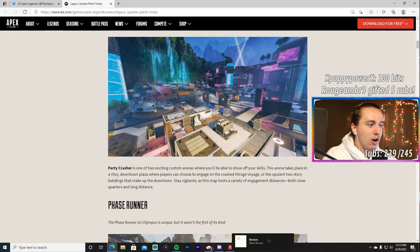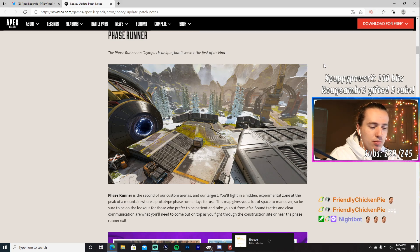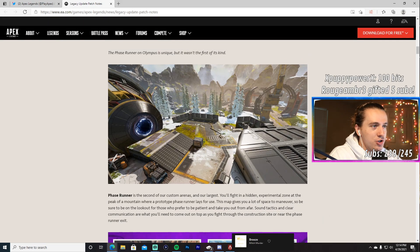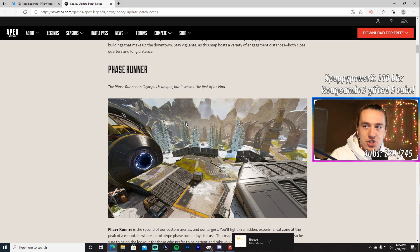Party Crasher is not a symmetrical map. There's also Phase Runner, which is completely symmetrical — if you put a line in the middle it's exactly the same on both sides. Phase Runner on Olympus is the second custom arena and our largest. You'll fight in a hidden experimental zone at the peak of a mountain. The phase runners on one side take you from your spawn to the middle of the map, not all the way to their spawn.